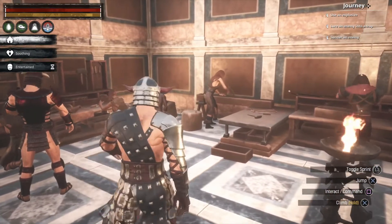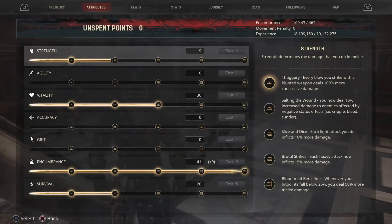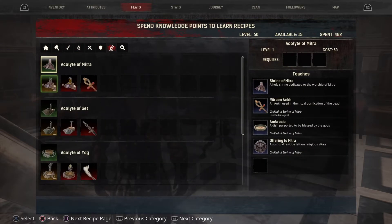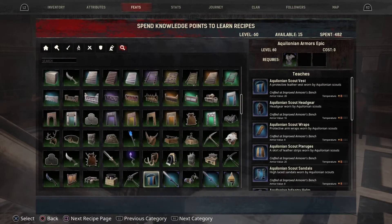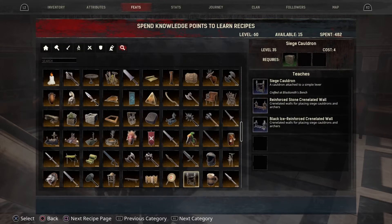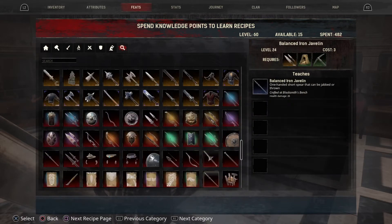First we're gonna have to go into our feats because I don't think I learned the explosions yet. Let's go over to the explosion section — we got 30, I think it's like 35. Oh no, am I wrong? I'm so wrong. Alright, where is it — down here in the 35s?